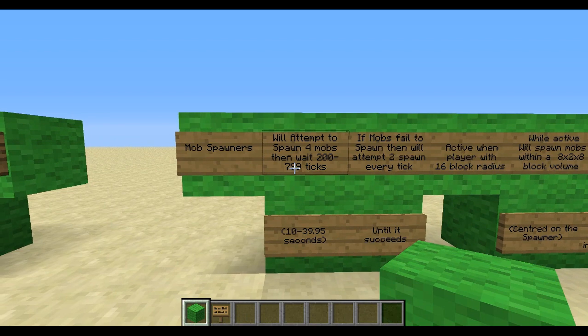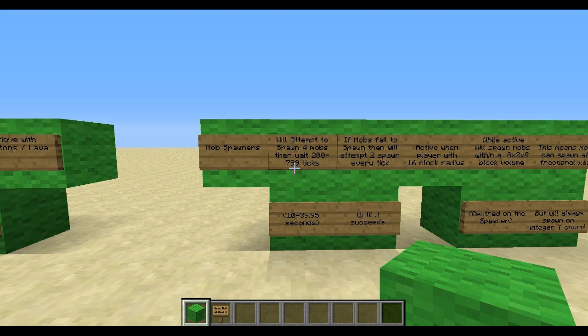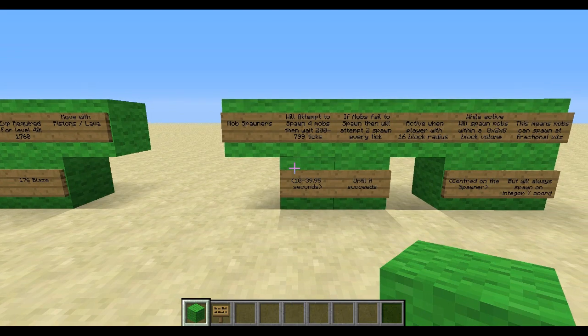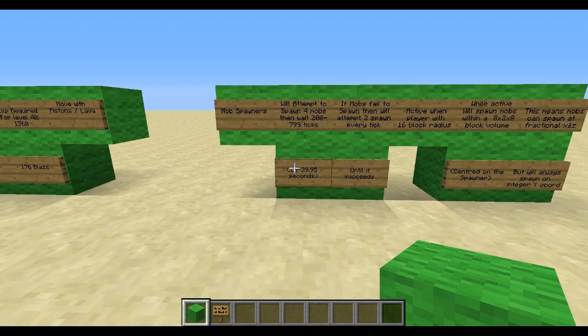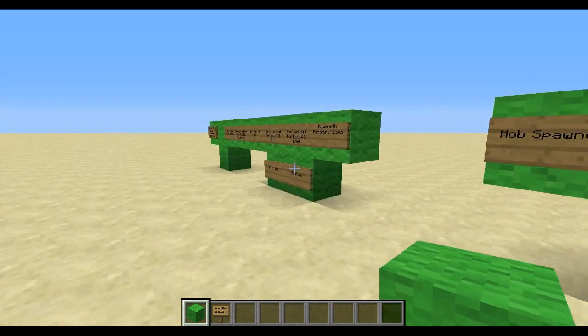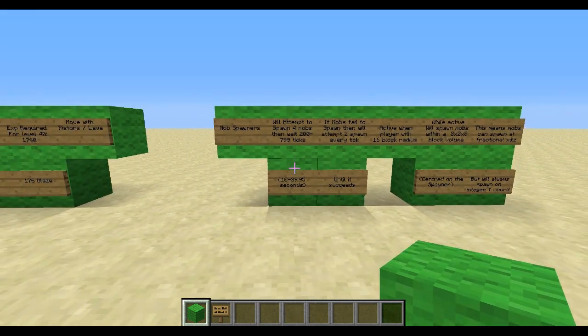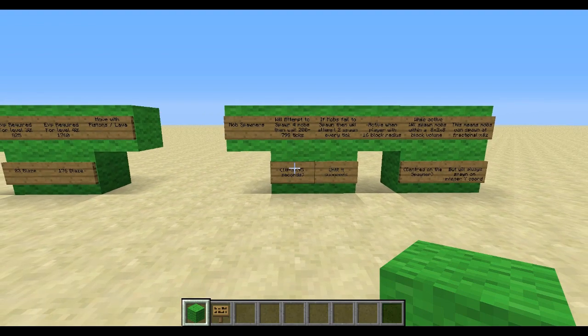Mobs will try and spawn from the spawner — they will try and spawn 4 mobs between 200 and 799 ticks, so between 10 and 40 seconds. On any mob farm, if you're tracking to level 30 and doing 83 blaze, the minimum time is 83 divided by 4, so just over 20 — 21 times 10 equals 210 seconds. So it's possible to have 83 mobs spawn in around 4 minutes if they go at the quickest possible time and 4 mobs spawn every single time.